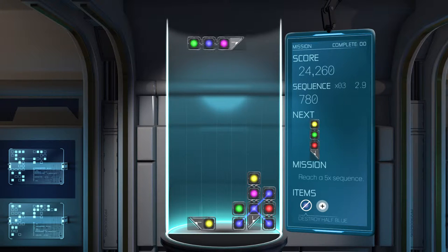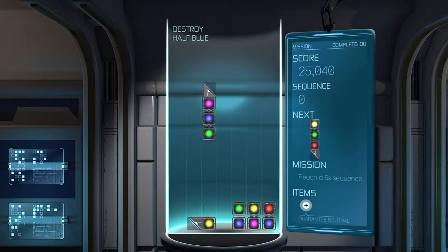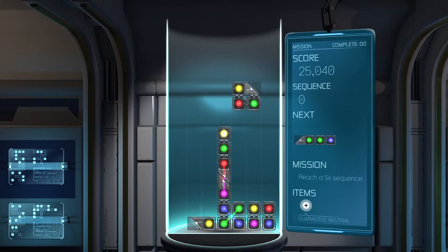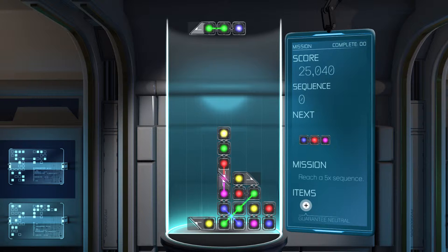So for a three-time sequence, I need to be detonating ones all the time. There we go — got a neutral coming. I don't know what item I just used. Now that one — I want to connect those two. You see that being able to connect different colors is super useful. That's going to connect green and yellow.